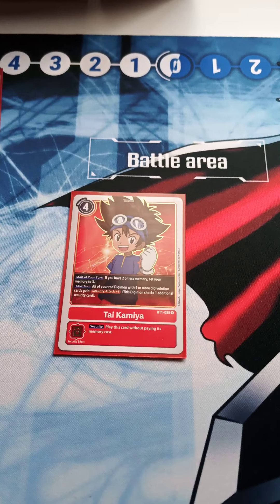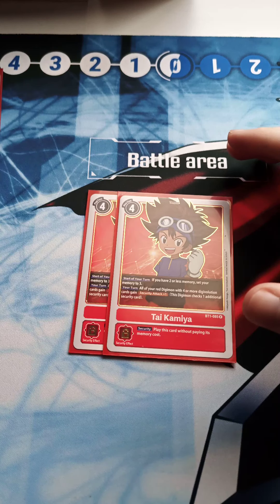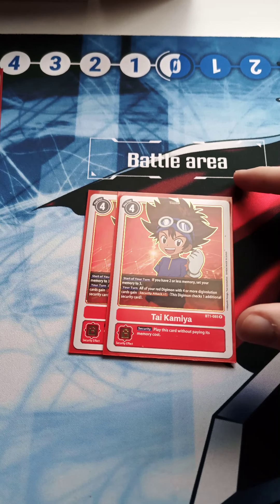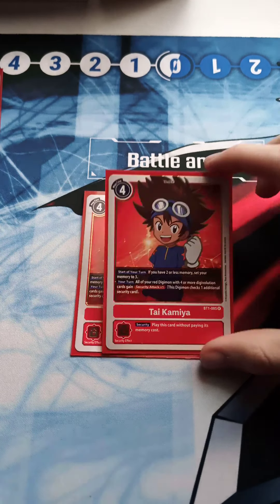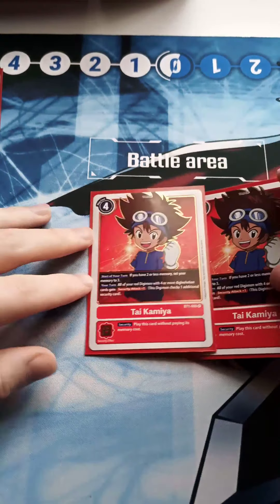For optional cards, I'm playing two Red Ties. I was playing two white ties but I don't think red players really need the DP boost since with the new 1.5 support like Gigimon, we're getting loads of damage. Our highest is the 18k Omnimon with the right stack. Play one or two of these — standard stuff.